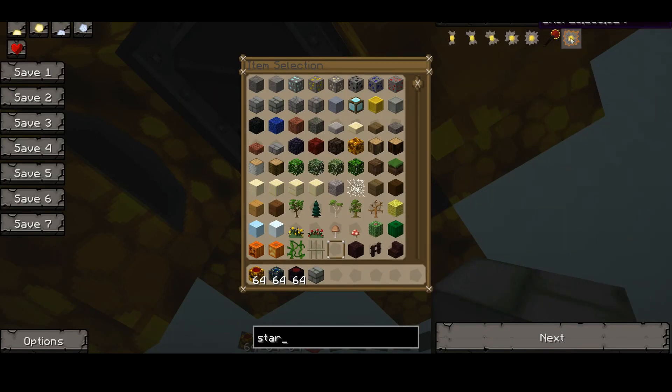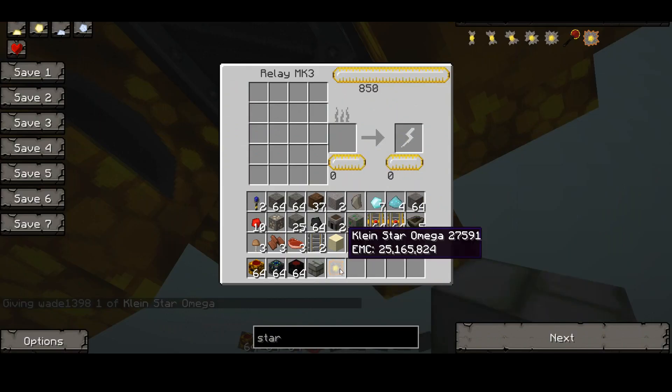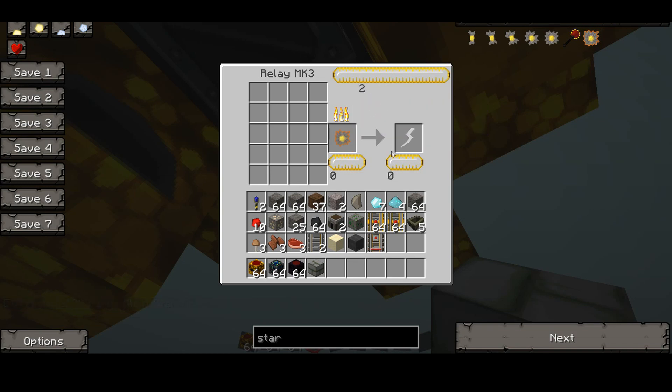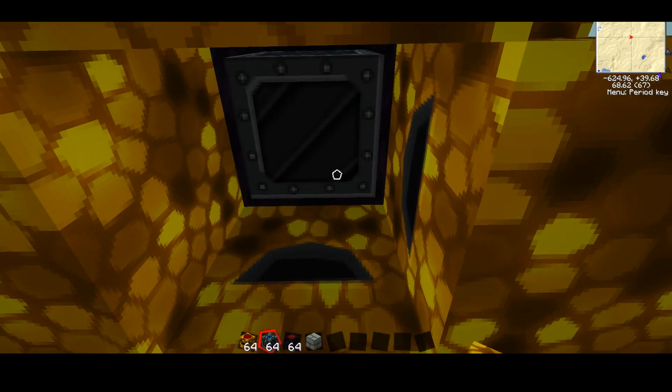You can take these Klein Stars and use them as fuel inside of these. So we got a Klein Star Omega — the best one of course — with quite a bit in it. You put it in the fuel slot and it's going to be burning it for EMC. Now it's going even faster. If you theoretically filled all of these up it would go much faster. We already have ten diamonds.